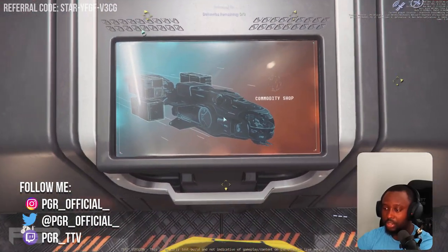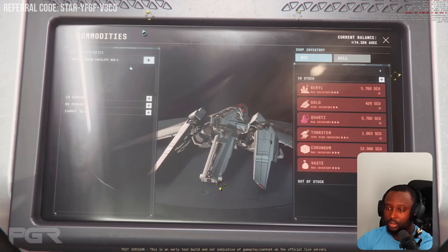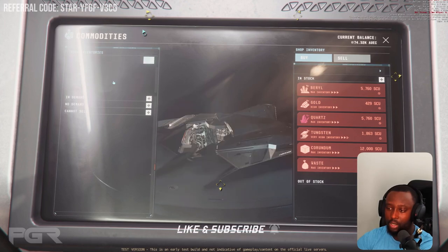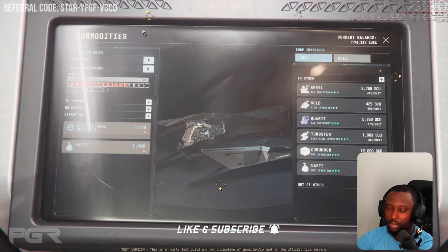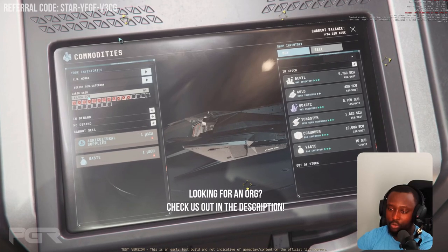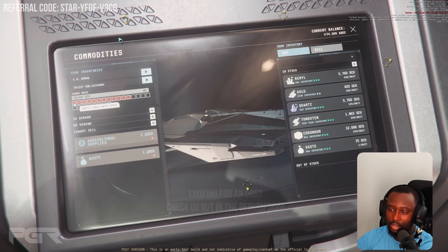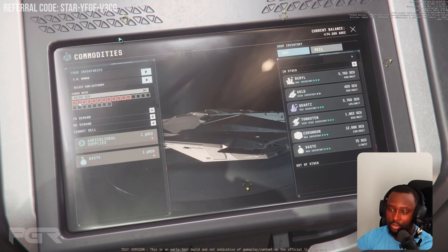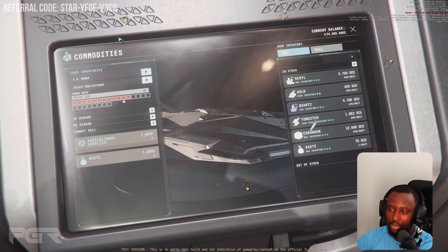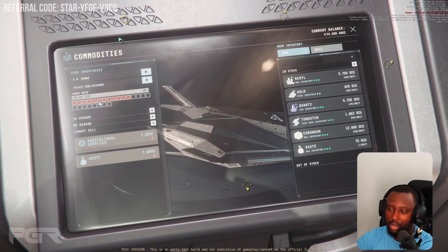It's my first time looking at the terminal. I selected my Nomad — does it recognize it? It says I have 12 of 24 SCU. What does that mean? Empty cargo grid space and empty cargo grid space being used — so these are probably being used by the other boxes I guess.